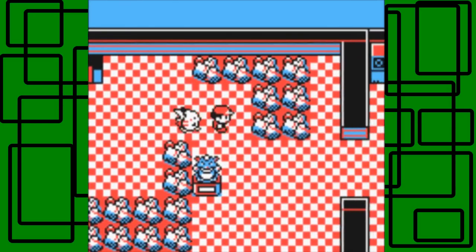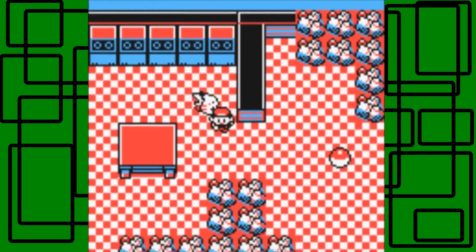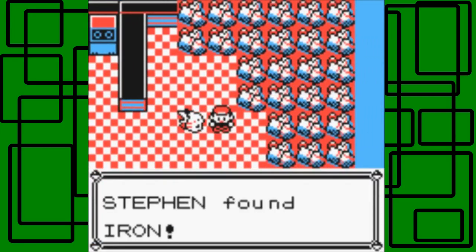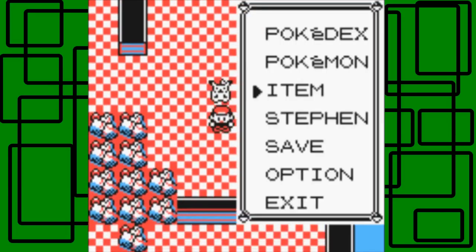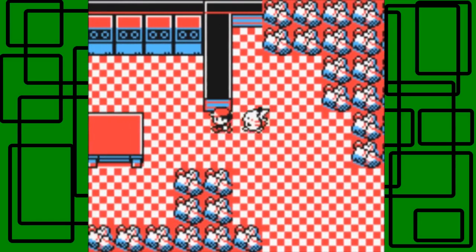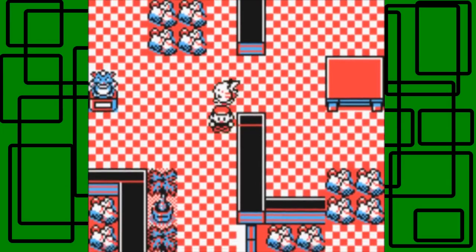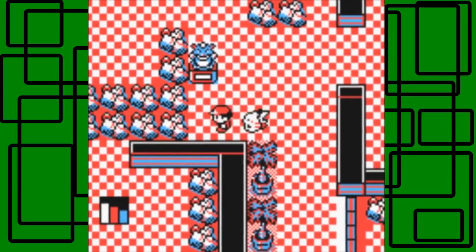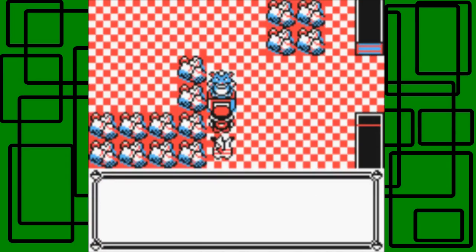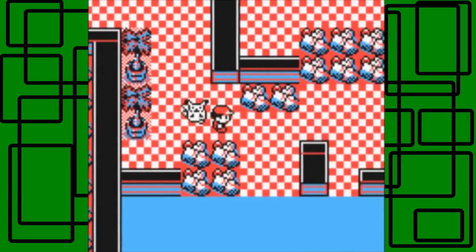I think this is the top floor now. Before I press that switch on the statue, I'm going to get this item over here because I think it'll be blocked off if I press the switch. It's Iron — that raises Defense, I believe. Let's give that to Storm. Storm's Defense rose — I was right about that vitamin for once! Iron raises Defense, nice. Now we can press that switch on the statue — it boxes off that room, which is why we wanted to get the Iron first.